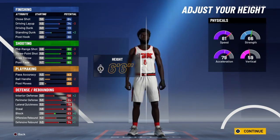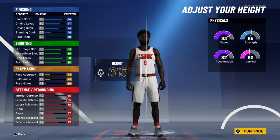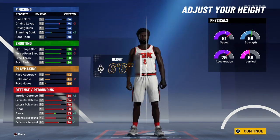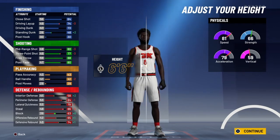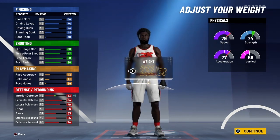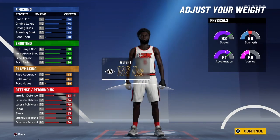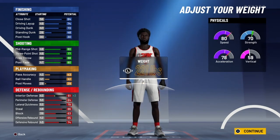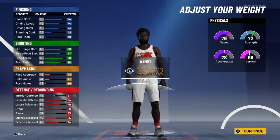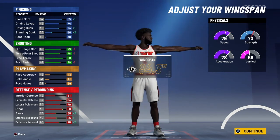I prefer to pick height 66 so you could be taller. It's only 77 three-point but no matter — put your weight at 223 because I prefer that weight. Then put your wingspan to the max.